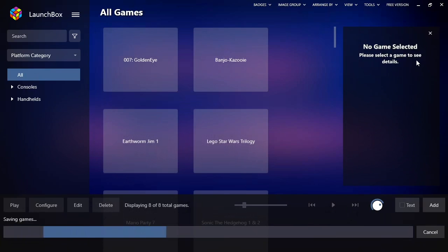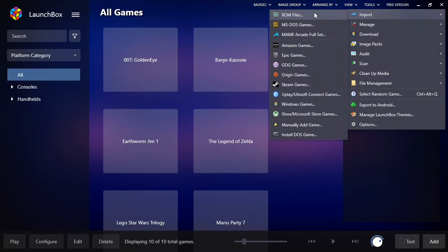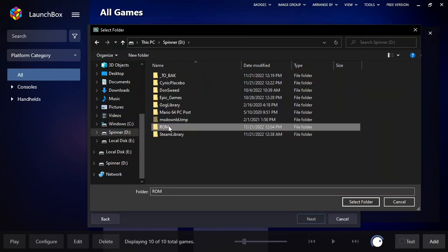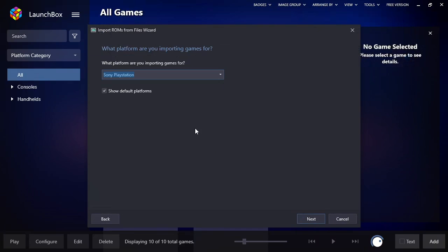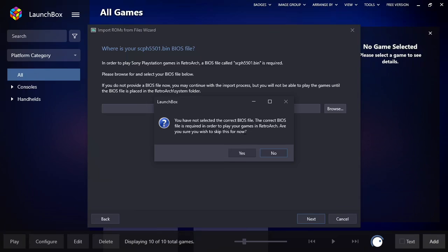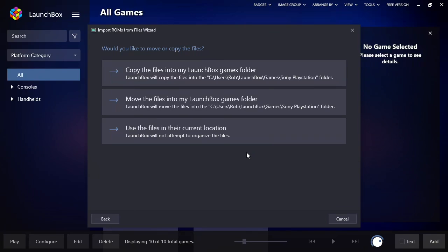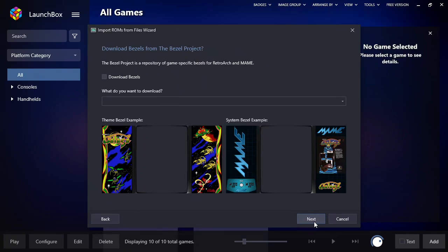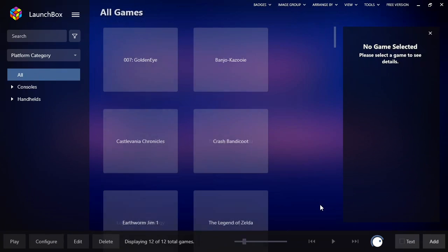Next is PlayStation, which is a little bit different. There's a bit of controversy as to how you should be emulating PlayStation. When you select your PSX folder it detects it's PlayStation — great. But now it wants you to give it a BIOS file. Without this you cannot emulate anything, but this file cannot be distributed because it's copyrighted. So I'm going to leave it blank, meaning my PlayStation files won't actually run right now, but you can add that BIOS after the fact.